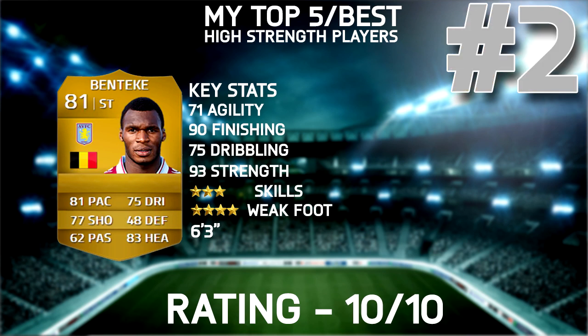Number 2 is going to be Benteke. This is rare that I do this, but I'm giving the number 2 spot a 10 out of 10 as well. I just cannot fault him — there is no reason why he doesn't deserve a 10 out of 10. Really good agility, great finishing — ridiculous finishing in fact for an 81-rated card. 93 strength, 81 pace, 83 heading, 77 shooting. This guy should not be 1k. The stats he has are literally ridiculous.